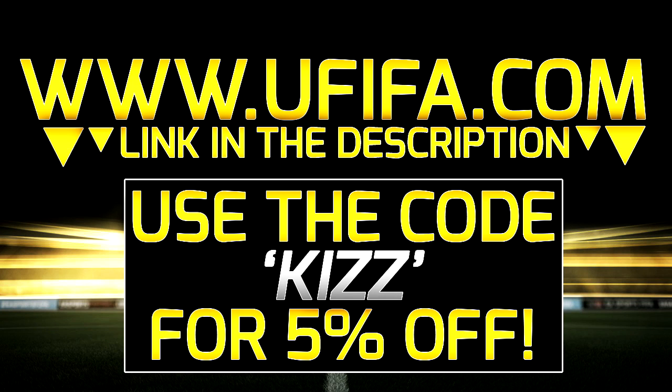For cheap Ultimate Team coins, check out ufifi.com in the description down below and use a discount code KIZ at checkout. They're the best coin sellers around, so go get some coins.